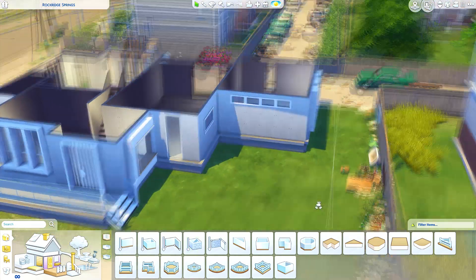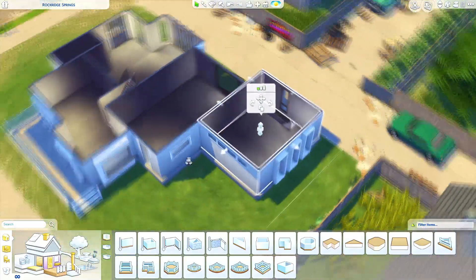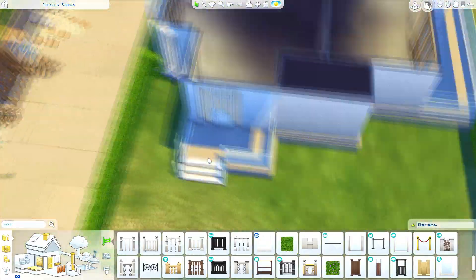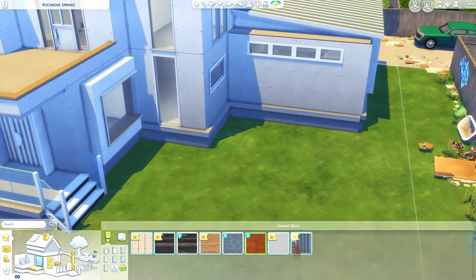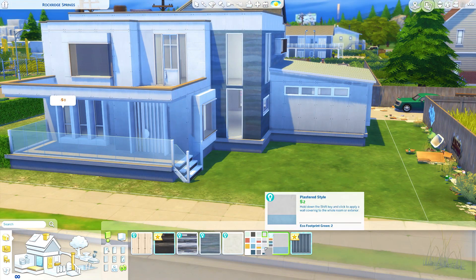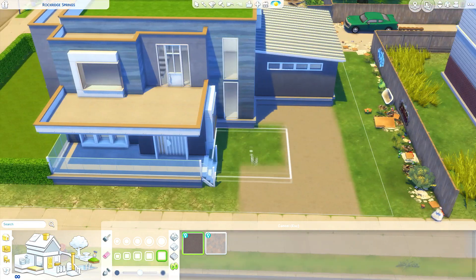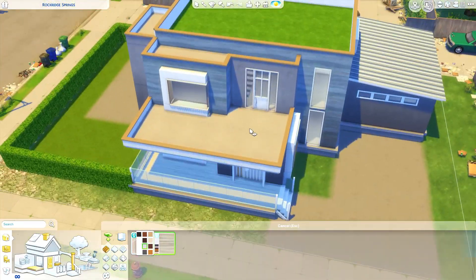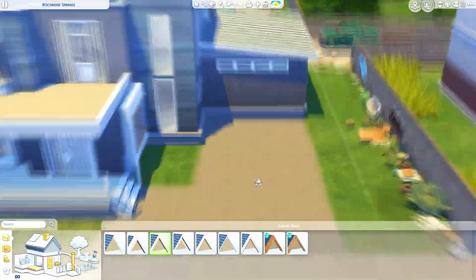It came in at 125,850 simoleons, which I actually thought was pretty cheap. Originally I wanted to do a mansion build with the eco theme in mind, but the biggest lots in this world are 40x30 and both of those are community spaces. You could change them to residential but the surrounding area doesn't really fit, so I couldn't really make it into a mansion.